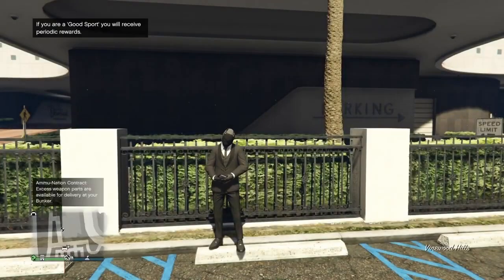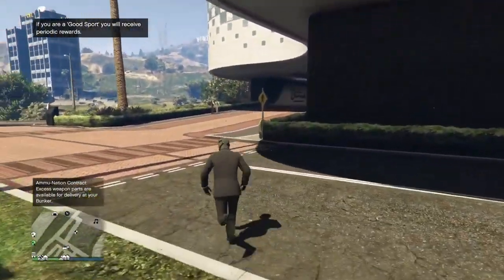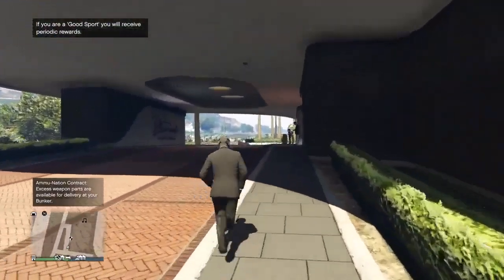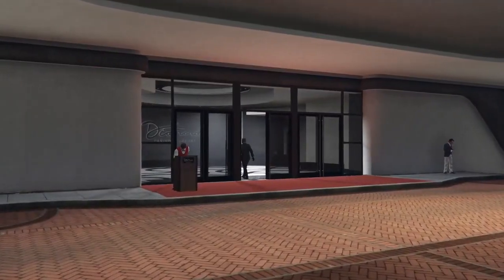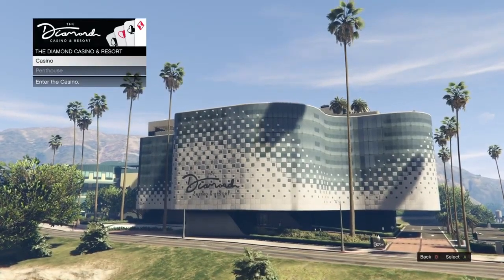Step 3: go into the casino and make your way to the Lucky Wheel. If you decide to try your luck in a public session, make sure to have a fresh wheel, meaning clothing on top and the vehicle two spaces to the left. But in an invite only session, you will always start with a fresh wheel.